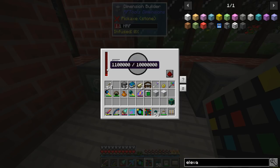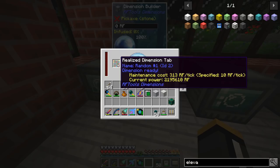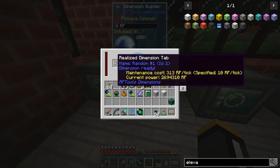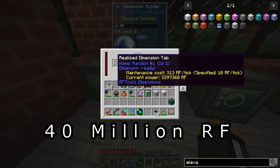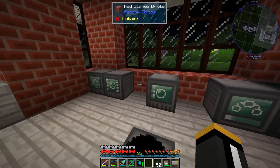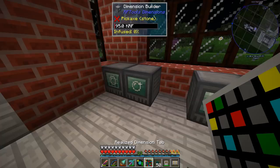To create the dimension we put it in the dimension builder, which needs power. The dimension builder has a buffer of 10 million. When we put our dimension tab in, it starts pulling power from the buffer and creating our dimension. Once created, it fills the dimension's own power buffer of 40,000 RF. You don't really want to go into that dimension until it has a considerable amount of power, because you don't want it to run out while you're in there.